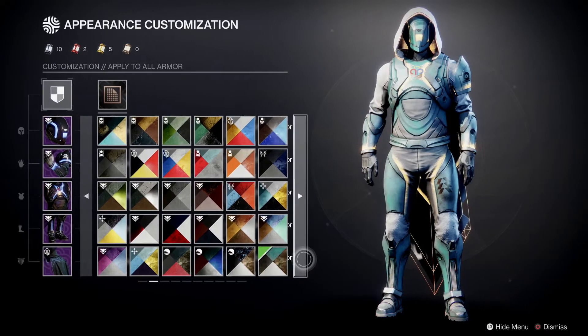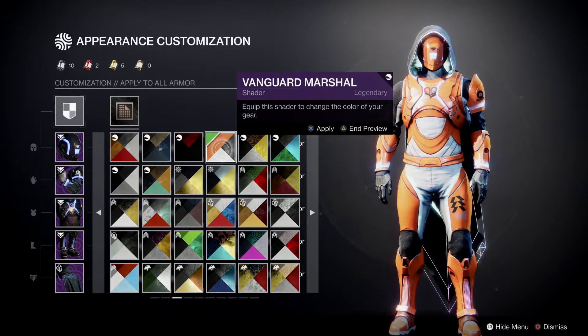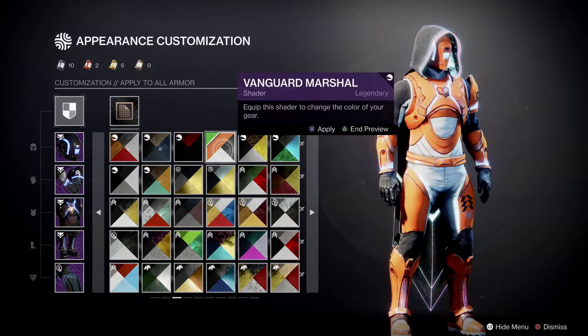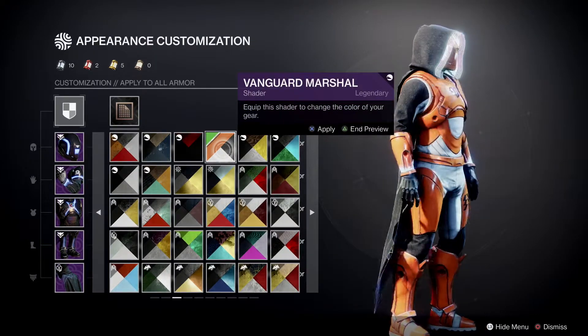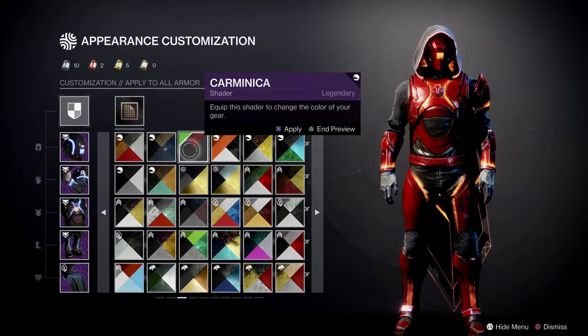I keep thinking — imagine if you're in Crucible and you're wearing stuff like this, that's really bright. That could have been better if that cloak was dark black — the material was dark black, I would have worn that. That's a nice applied red though — the shade of red is really nicely applied on that.